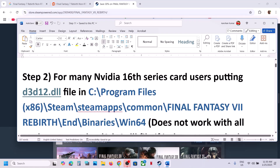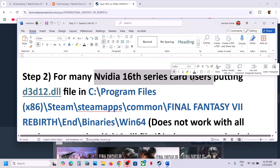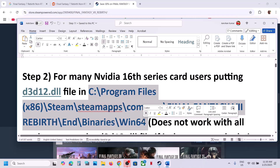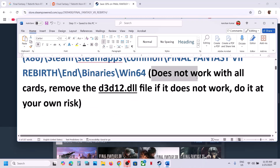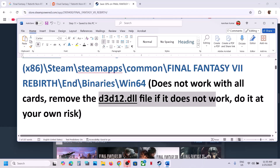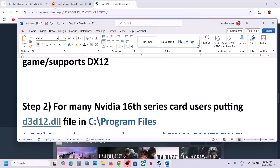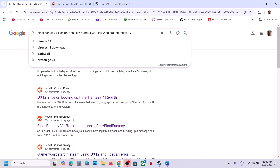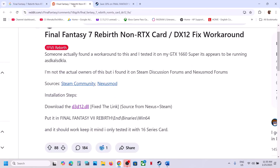The next step: for many Nvidia 16 series card users, putting a D3D12.dll file in a specific location has worked. It does not work with all cards, and if you put the DLL file and it does not work, you can remove it — do it at your own risk. In Google, search for Final Fantasy 7 Rebirth along with 'reddit' and go to that Reddit post where you can find the D3D12.dll fix for 16 series cards.